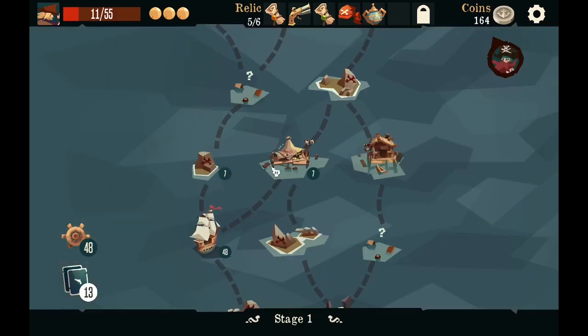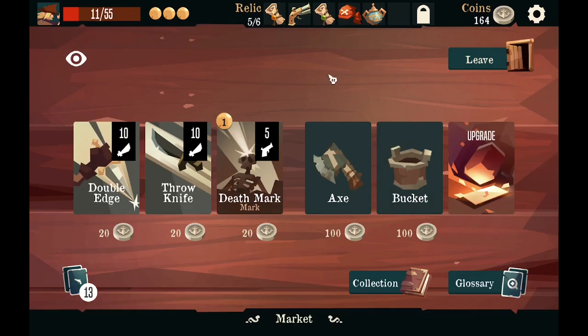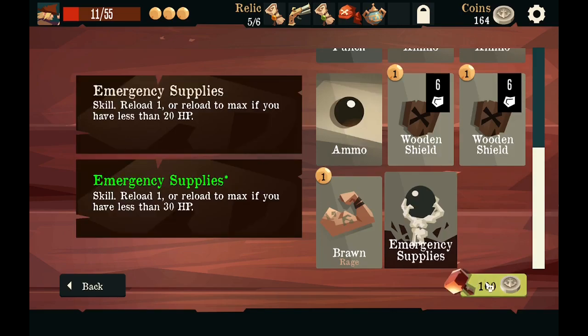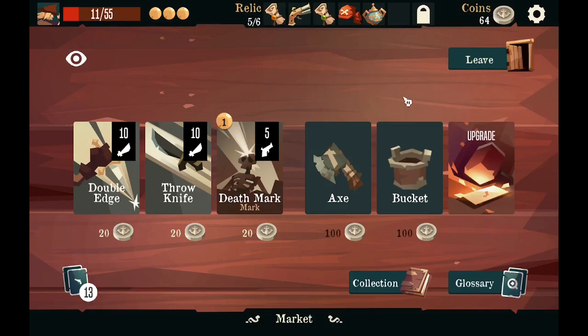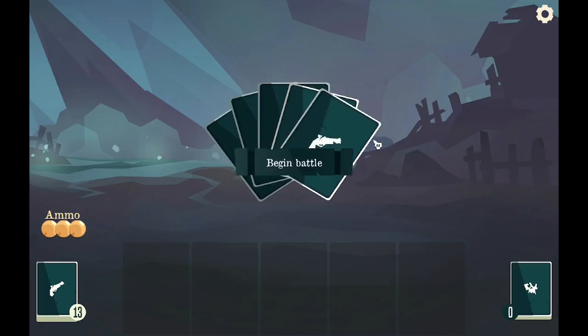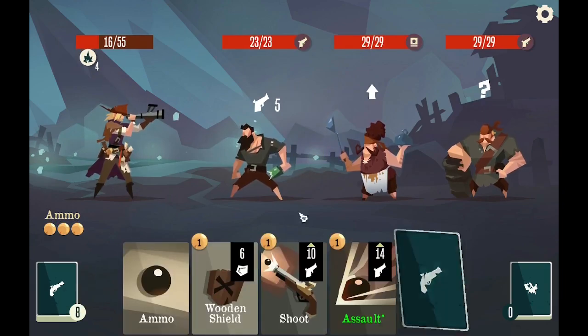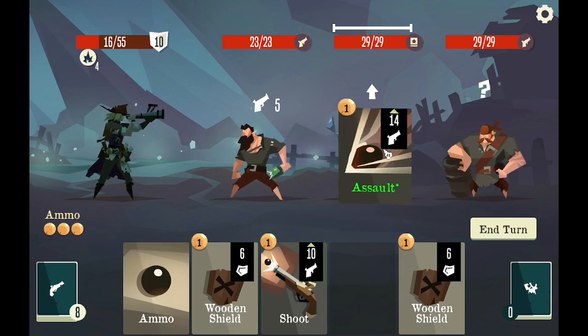Reload one, or reload to max if you have less than 20. Market. Same thing again really — I guess I'm going to upgrade. Battle, three ammo. I can assault one of them for 28 damage.